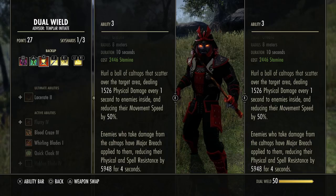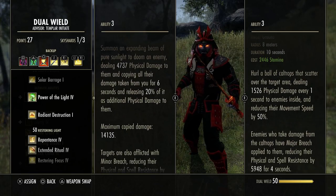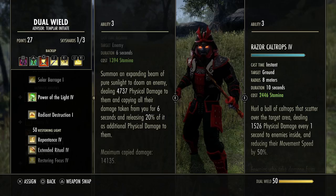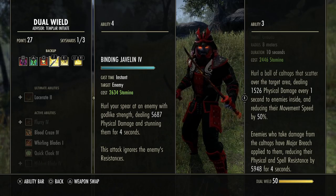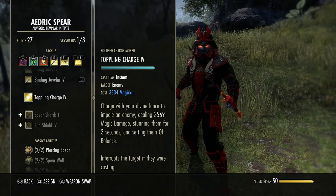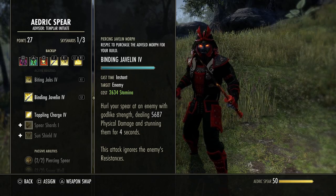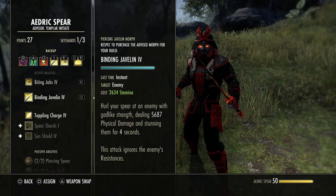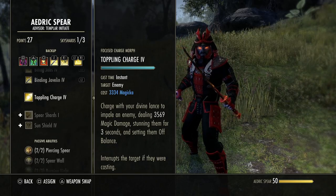Next we have Binding Javelin. I've always disliked this skill and preferred Toppling Charge, but the damage is so much higher with Binding Javelin. It goes through resistances — it doesn't matter how much resistance they have, this completely negates that — so it really allows for great burst potential. It procs for 3–4k and then we go right into jabs, increasing our burst potential way more than Toppling Charge. It also frees us from having to use the magicka recovery morph of Restoring Focus; we can spec fully into stamina recovery.